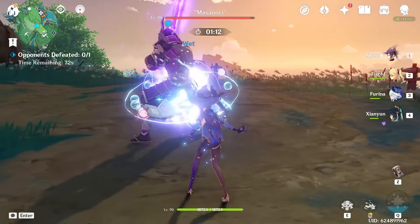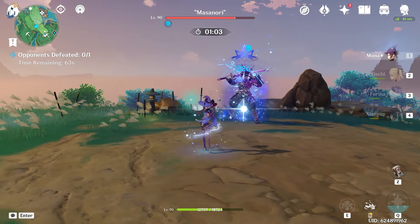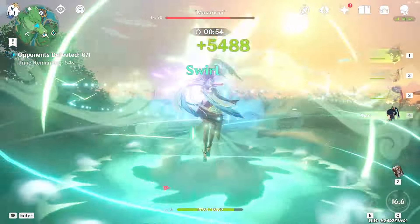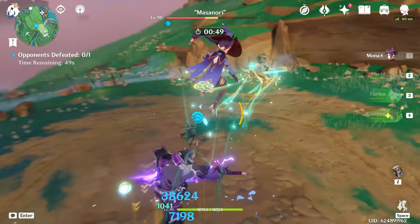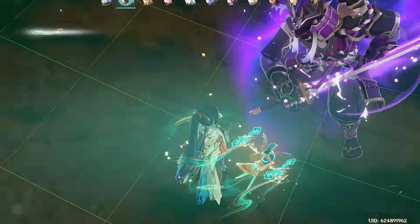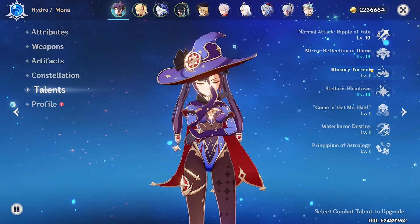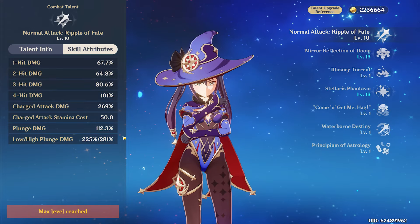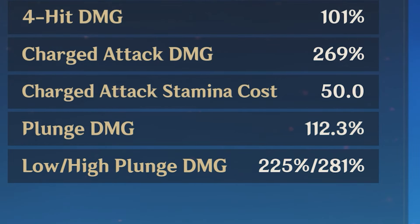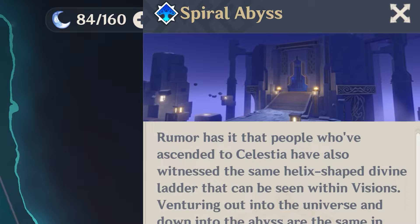As you can see, main DPS Mona by herself does about an average of 3 to 4k when she crits, but with the current build we can do 14k to 16k on charged attacks alone. With the addition of Cloud Retainer — using her burst and then going in with Mona — we can do upwards of 36 to 38k, which is absolutely insane. That's partly due to Cloud Retainer on 4-piece Viridescent Venerer, and also because Mona has very high scaling on her plunging attack at 281 to 225 depending on plunge height.